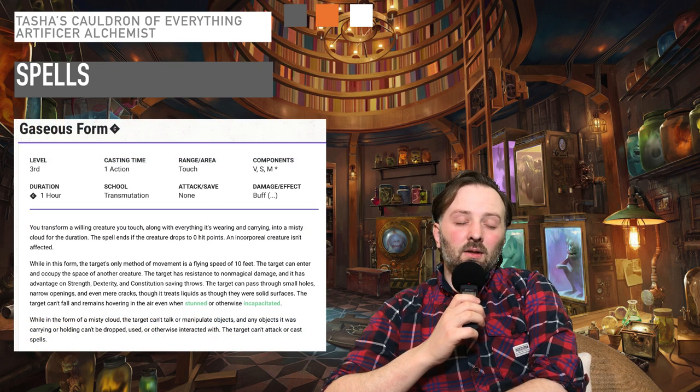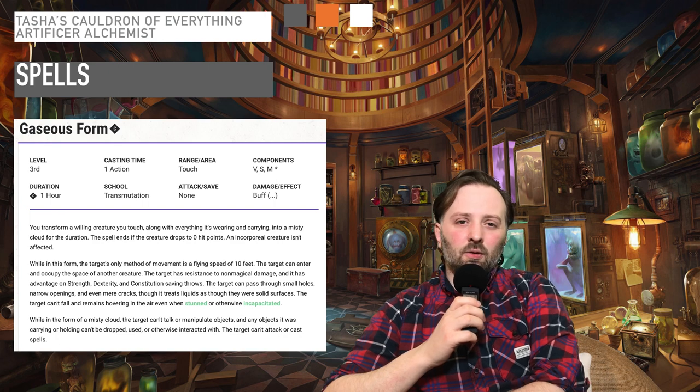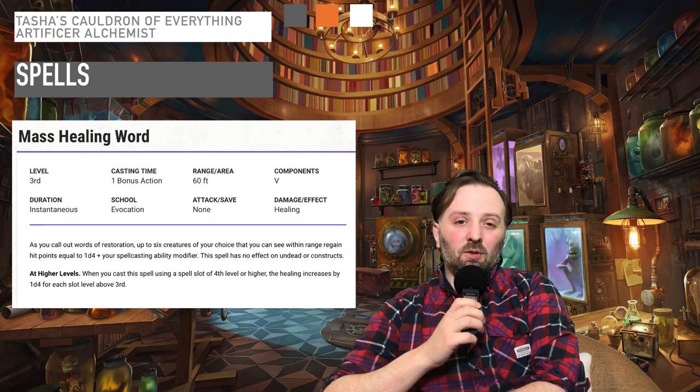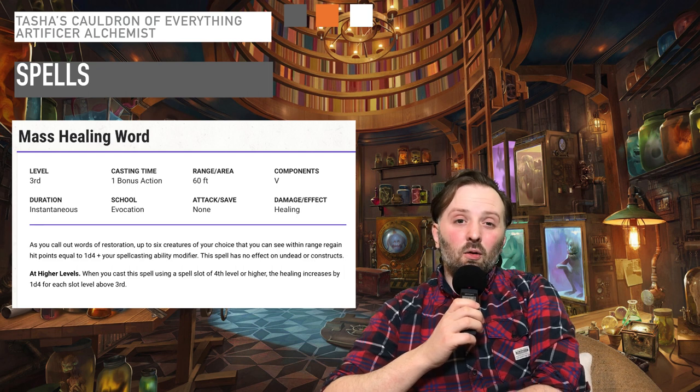At level nine, you get Gaseous Form and Mass Healing Word. This further reinforces the Alchemist's role as a healer in the party, and Gaseous Form is a great way to get out of emergencies in a pinch. It can be used for multiple different scenarios — it's not just one specific use. If you use your imagination, or leave a comment, you can tell us how to use Gaseous Form to its best.